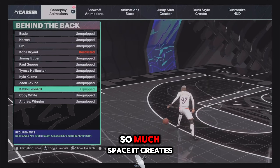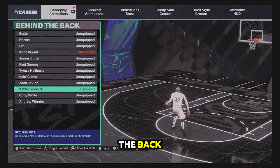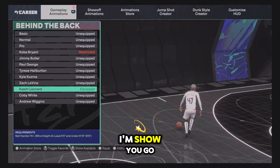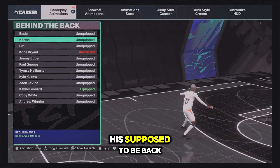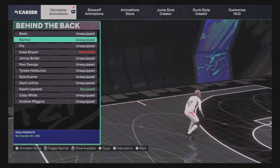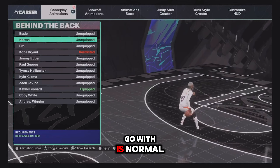Kawhi Leonard creates so much space — when you do the standing behind the back into the double behind the back, you get crazy space. Also, Kawhi Leonard's explosive behind the back has like an automatic Pro full spin built into it. Another option you can go with is Normal.